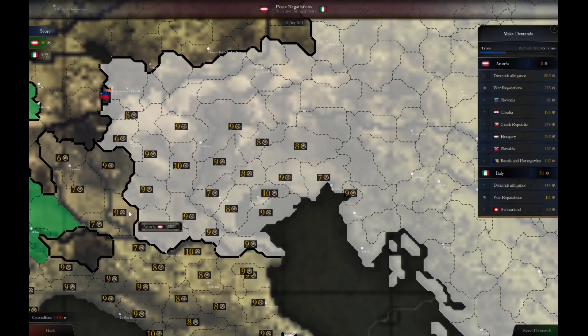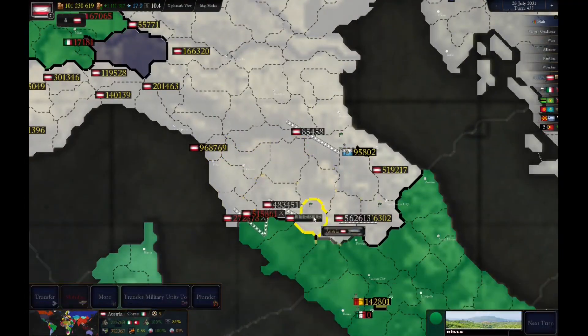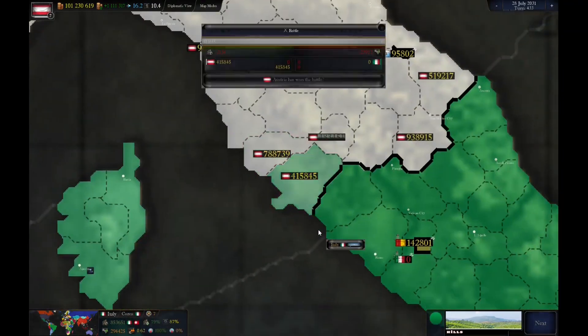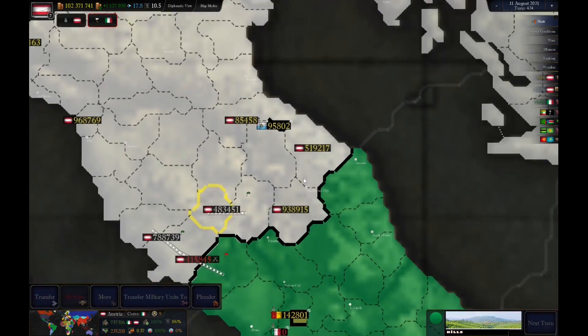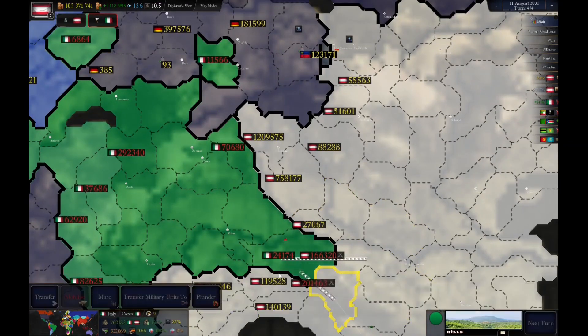I've made city states a lot stronger — they have a huge amount of defense bonus. So when any other government type invades a city state, it loses 80% of its army because of the defense bonus. Democracies, republics, and monarchies are weak.